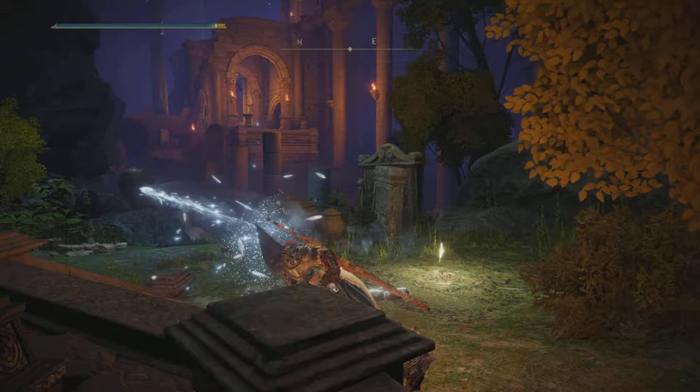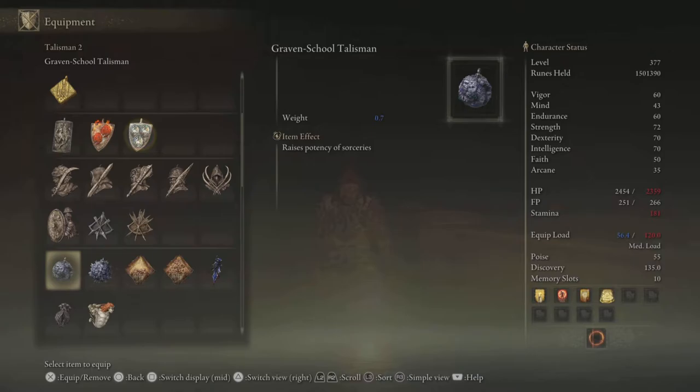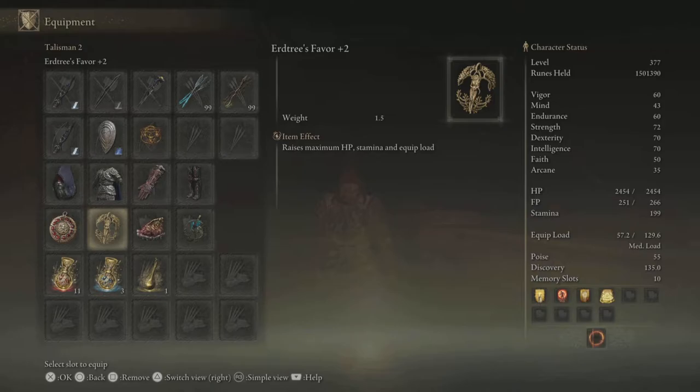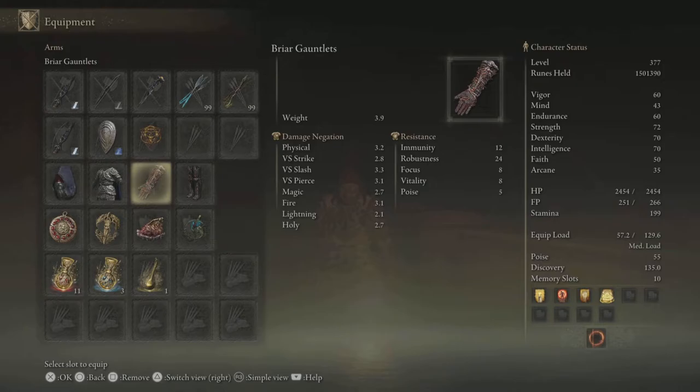The Magic Scorpion Charm raises magic damage. For the third talisman slot, the Ancestral Spirit's Horn gives you more FP as you kill enemies. For your physics flask, put the Magic-Shrouding Cracked Tear in it and you should be fine. The rest of the build you don't have to copy exactly — I was just trying to make it look good.